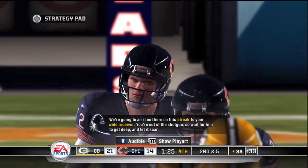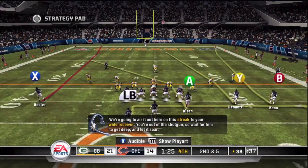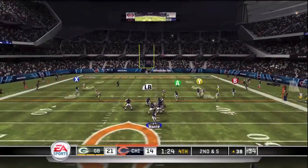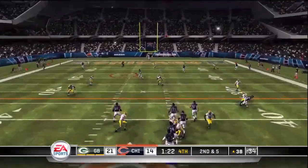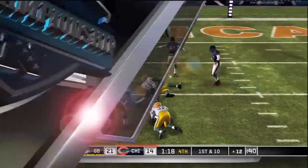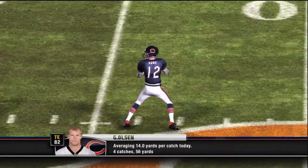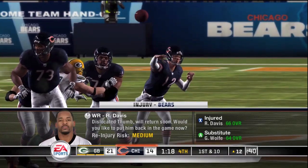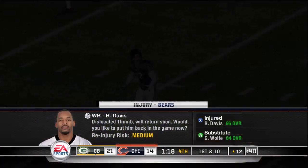I had an issue with my recording device that lost the first down play, but we got five yards out of it. Second and five now with 1:24 left. Haney finds Greg Olsen, the tight end, over the middle — getting himself wide open. Haney spots him, gets him the ball, and picks up positive yardage down at the Green Bay 12.